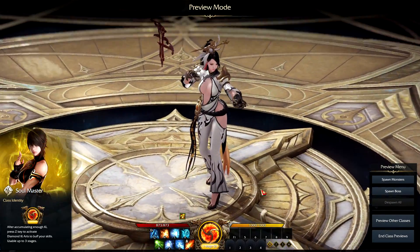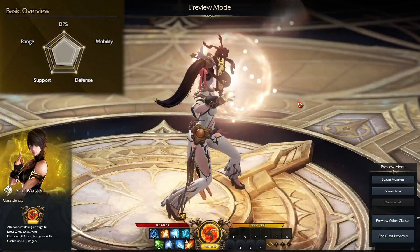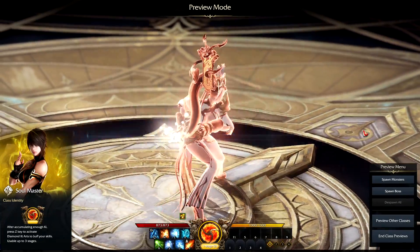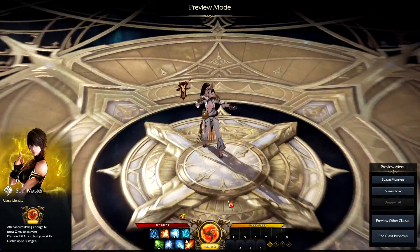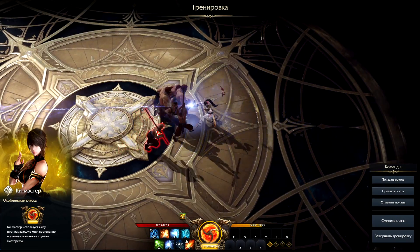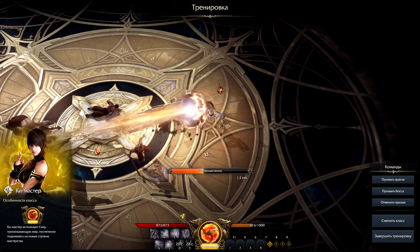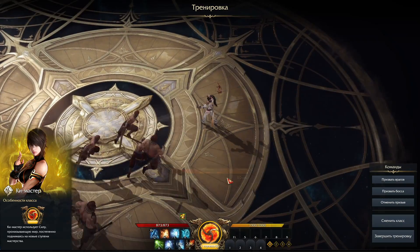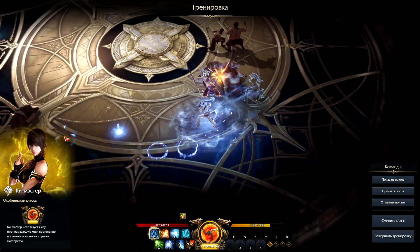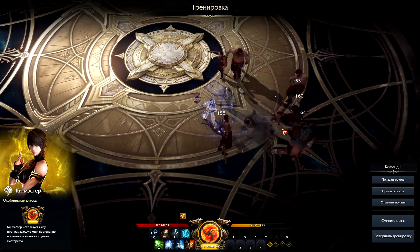Looking first at the Soul Fist class, this class is going to offer you a good balance of melee and range attacks, as well as some good mobility. Her primary is going to shoot beams of light out of her punches, which allows you to hit enemies nearby and at range. You'll also have some pretty cool ranged abilities to lean on when you want to keep distance, and if you want to get up close, you'll have good melee abilities that offer mobility to close the gap as well as some small CC.